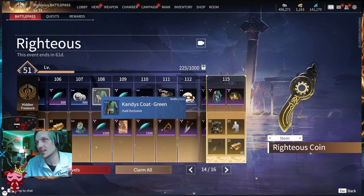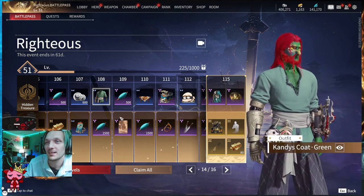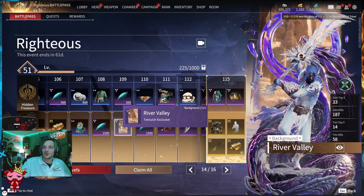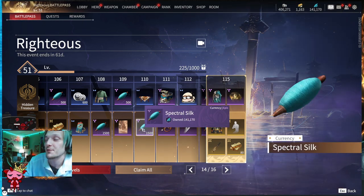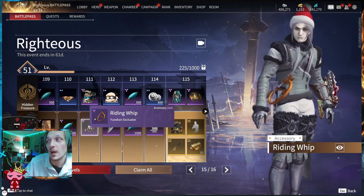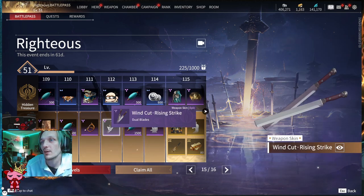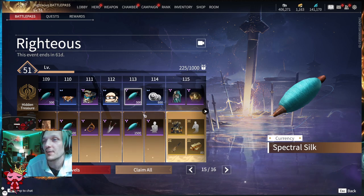Tier one hundred five: a Wuchin exclusive Woven Pocket Watch and four Righteous Coins. Tier one hundred six: 500 Spectral Silk and 80 gold. Tier one hundred seven: 600 Spectral Silk and a two-hour XP bonus. Tier one hundred eight: a Hottie exclusive Candy's Coat green outfit — simple and clean — plus 1500 Spectral Silk. Tier one hundred nine: 500 Spectral Silk and a River Valley background for Tumult. Tier one hundred ten: the Acuswho exclusive Tiger Throne with tiger skin, plus 1500 Spectral Silk.